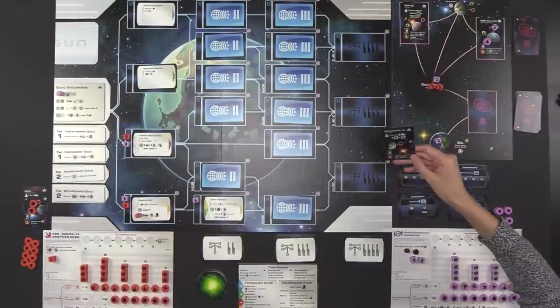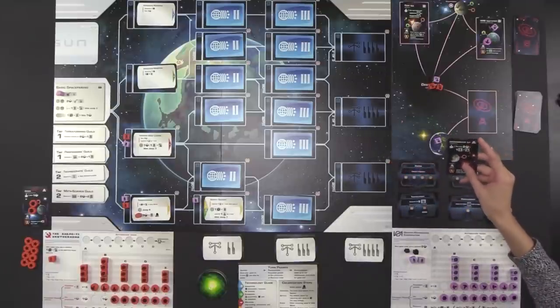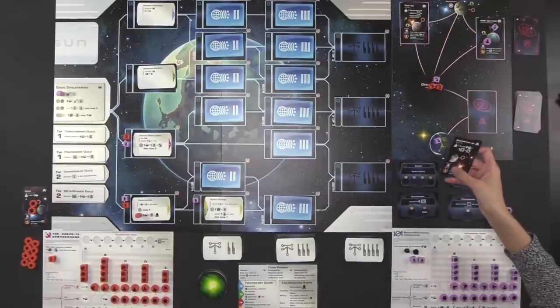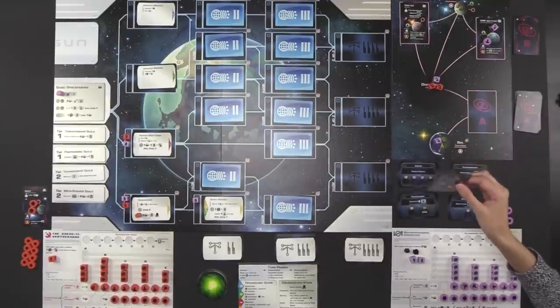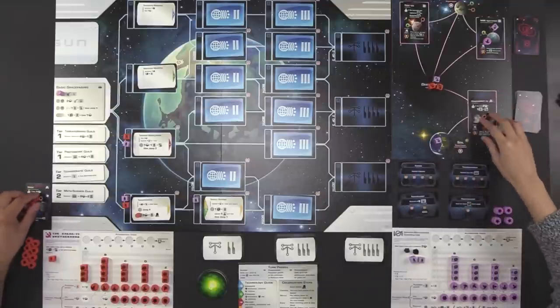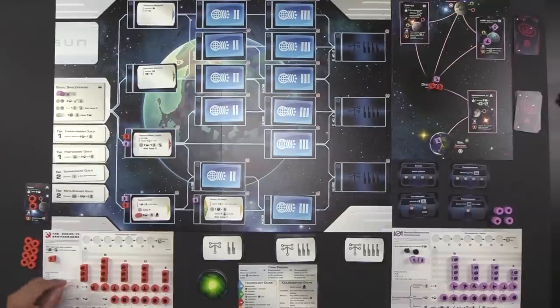Monique is going to research a level two technology. She pays two ore, places a population, and is eligible for more than one level two because she has multiple level one technologies researched. She can go to either the connected yellow space or the connected red space. She decides to go with red — discovering a red level two technology.